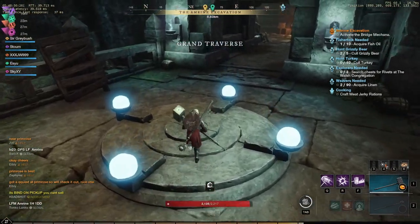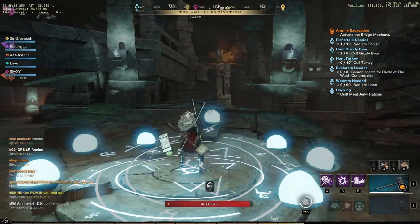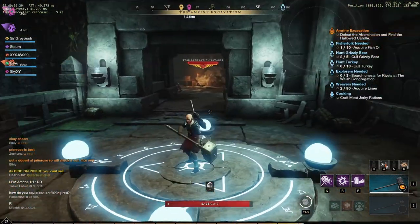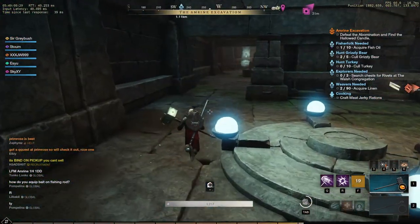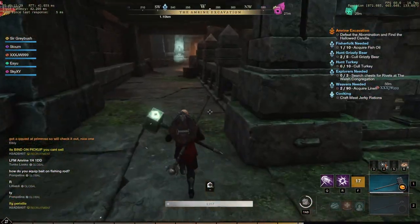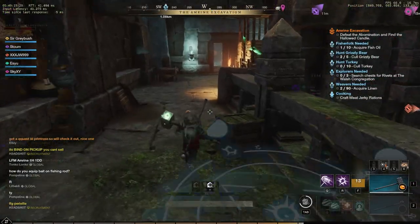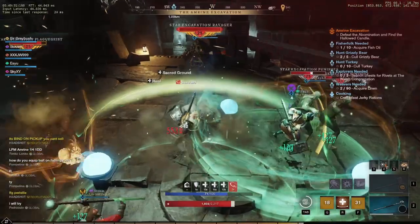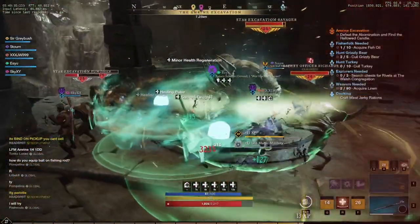Once you're back in the room with the three seals, one person will need to stand on each of these seals to activate them. Once all three are activated, the bridge will be built and three mobs will spawn — they're all elites, so make sure you are aware of that. If you have a decent group, just bring them all together and chop them down. If you have a weaker group, I'd recommend kiting one or two until you get the others down.